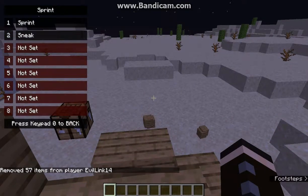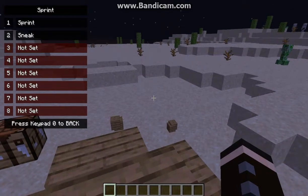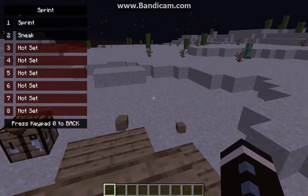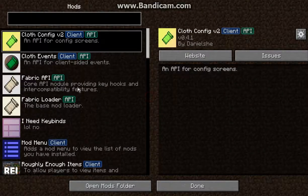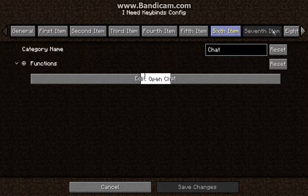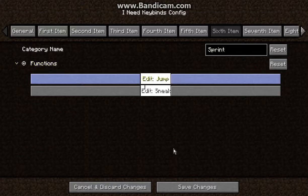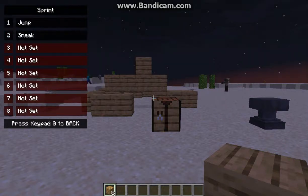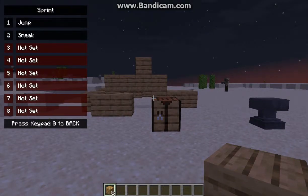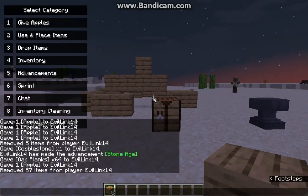If I go to 8 I can clear my inventory. And that's 6, with sprinting and sneaking — so you can have multiple actions on one key. You can change sneak to something else; for example, instead of sprint I'll just say jump, for both different interactions. So you can sneak, and also jump and sneak at the same time. You can apply multiple actions onto each key if you wish, or just use the basic one you want.